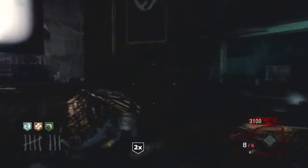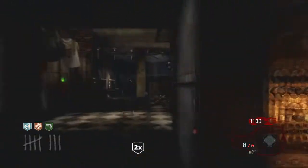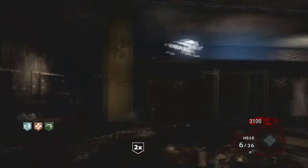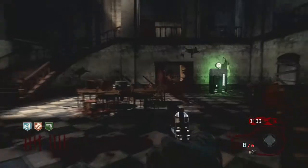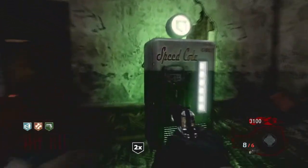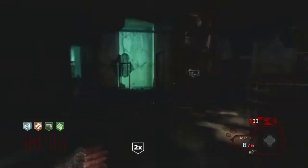3,000 points - I think I'm going to get Speed Cola. I usually just call it Quick Reload, even though that isn't actually any of the names for it, it's just what it does. It gives you a quick reload. So I call it Quick Reload, even though it's Speed Cola or Sleight of Hand. Either way, it's not actually called Quick Reload, but I just decided to call it that.